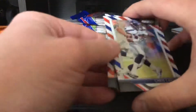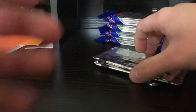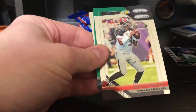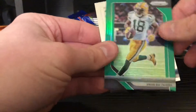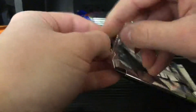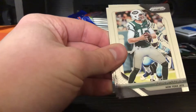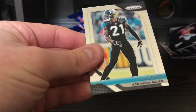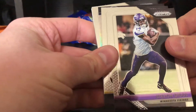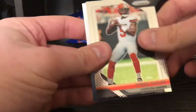Okay, that pack — Chris Carson, Anthony Miller red white and blue, that's nice. First pack: Robbie Anderson, Jameis Winston, Randall Cobb green, Eddie Jackson. That clicking is just my baseboard heat, place isn't haunted. Brandon Cooks, Josh McCown, Royce Freeman rookie.